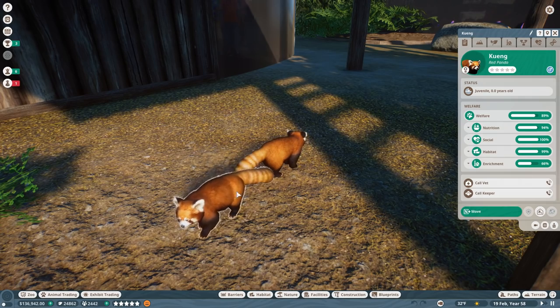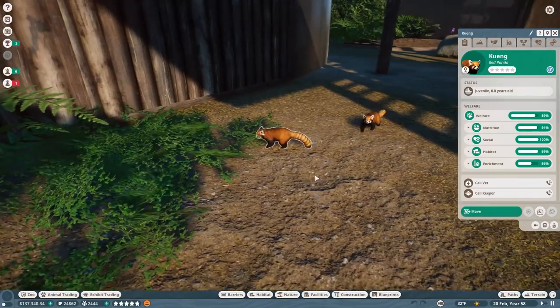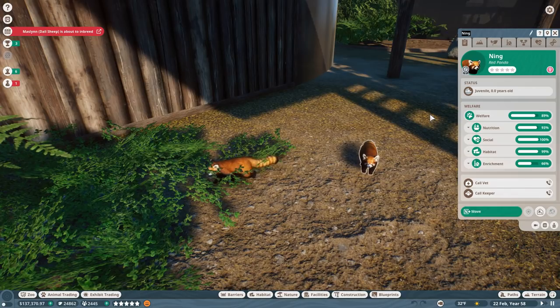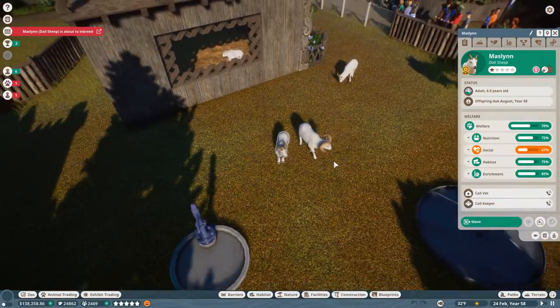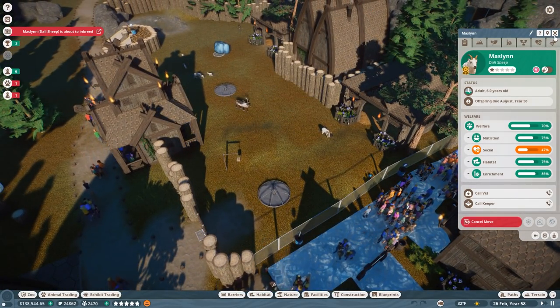We have little Ning and little Cooing, and we're going to rename those two. I'm actually going to name this one Banana, and this one's going to be Peacha because I love peacha berries. And Maslin, we do not need you in there — too late on that — but we're going to move Maslin over here so hopefully she won't interbreed in the future.